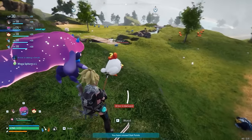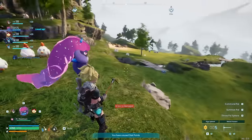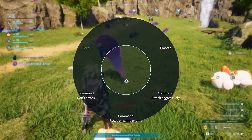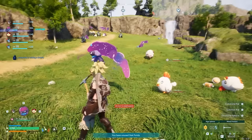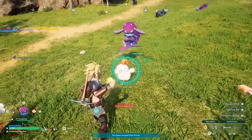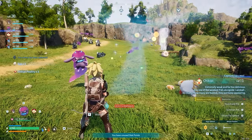One thing that might happen is you're trying to get a pal low enough to catch, but your follower pal goes and kills it because they're out all the time with the necklace. What you can do is open the command menu and select 'don't attack,' so they won't attack while you get a pal low and throw your ball to catch it. On PC that button is four — just hold it down to bring up the command wheel.